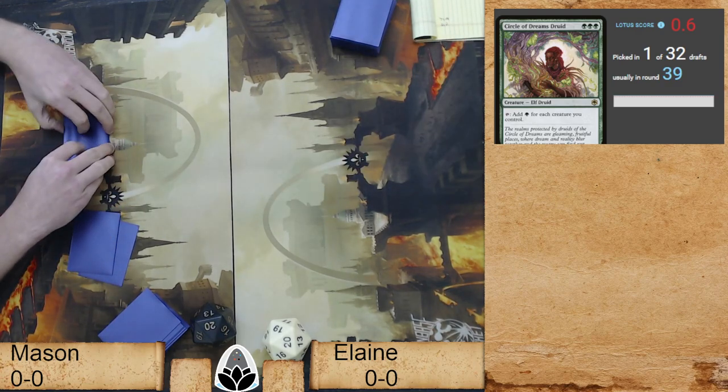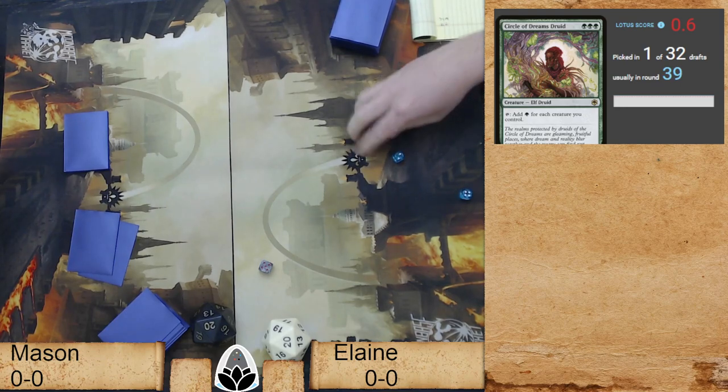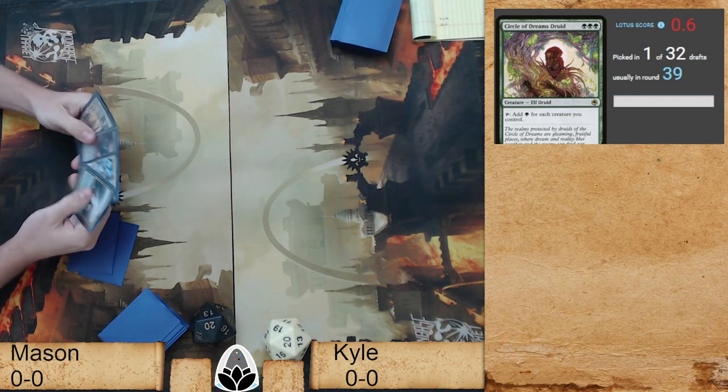All right, we are here — this is Mason versus Kyle. We are correcting that now: it is St. Lotus 14, and Steven and Peter are back.